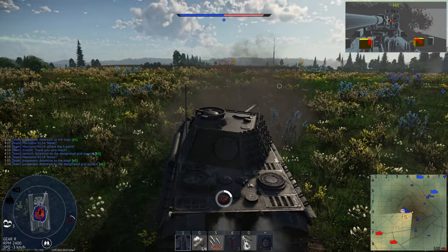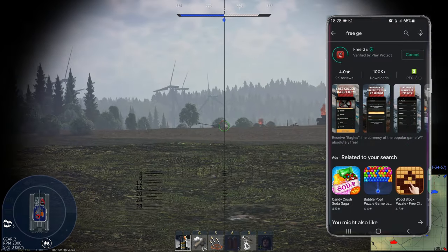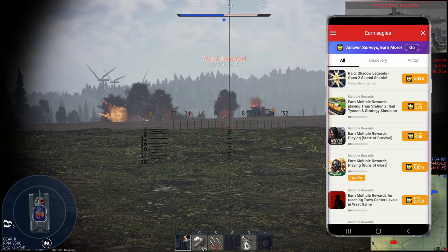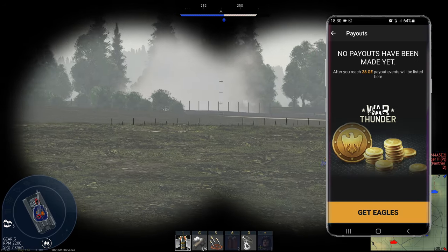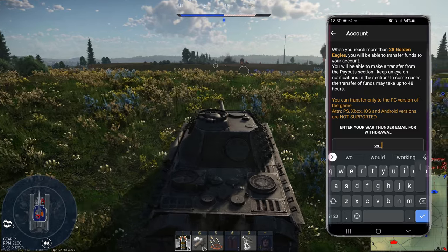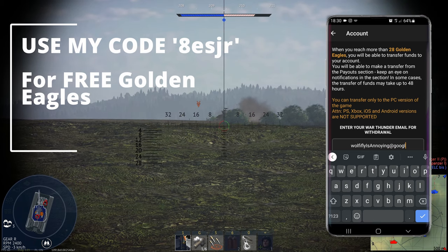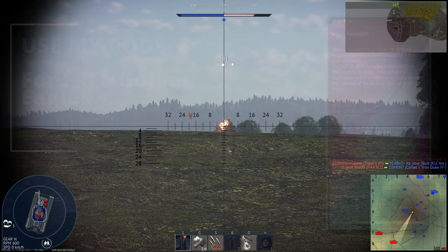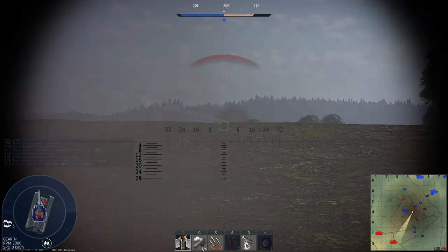Before we get into the nitty gritty, I'd like to thank today's sponsor. Are you struggling to unlock new tanks, planes and ships, or feeling left behind due to not having a premium account? With the 3GE Android app you can get it all for free. The developer works directly with Gaijin, is 100% legal, and breaks none of the terms of service. Carry out small tasks such as completing surveys and watching ads, and in return you'll receive free Golden Eagles for War Thunder. When you earn 28 or more Golden Eagles, you can deposit them straight into your War Thunder account. Download 3GE from the Google Play Store using my link in the description, enter my personal code and receive 10 Golden Eagles for free. Thanks to 3GE for sponsoring this video.